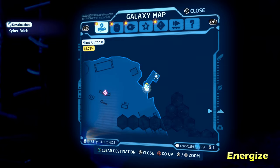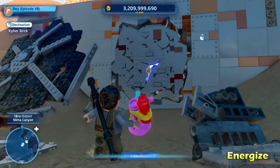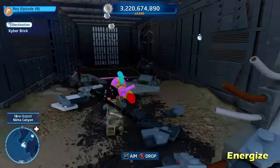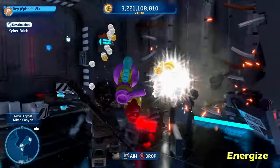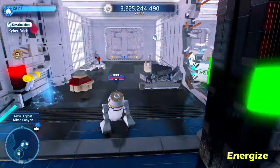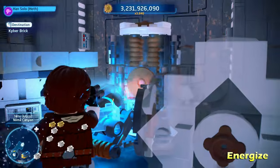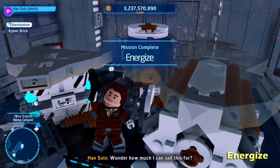After that we're going to get Energize. Once again we're going to use the scavenger breaker blaster ability to shoot a hole in the side of this wall and fall down. There's going to be a red force field. Have one character stand on the switch and have another character pull the next switch, and you'll be able to reach the kyber brick for Energize.